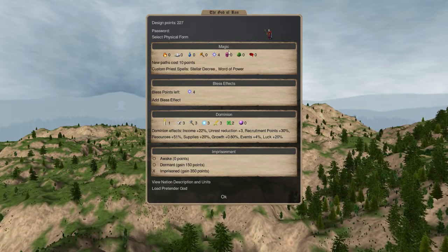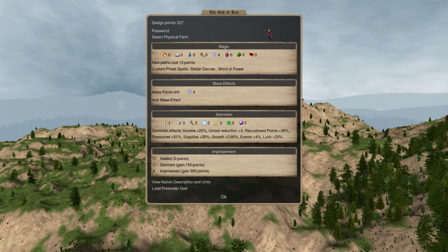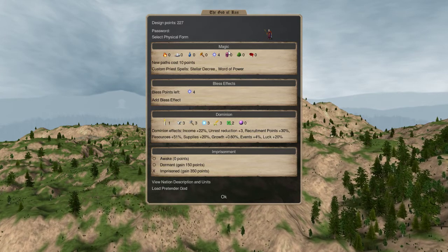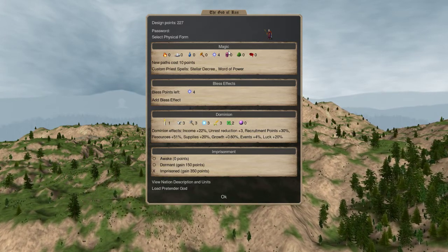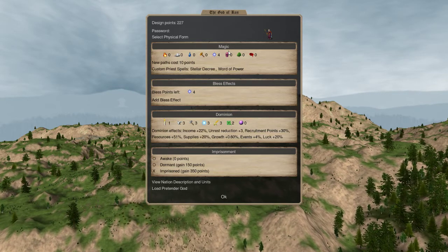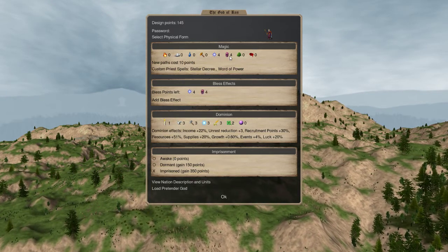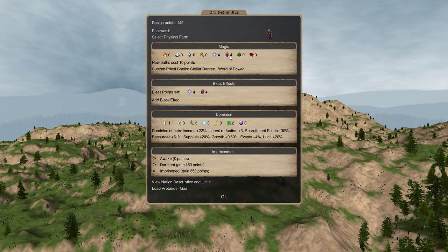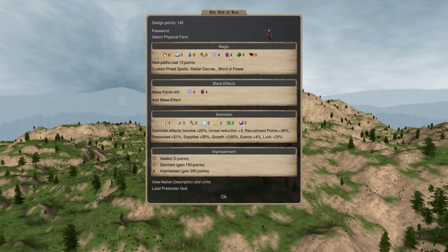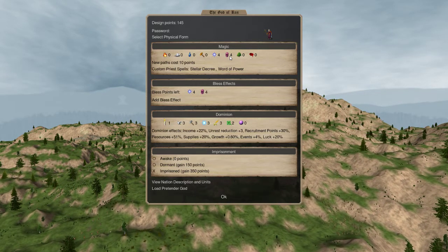Astral magic is generally the stuff that people have to make magic resistance checks to avoid — things like mind control, Soul Slay which instantly kills someone by destroying their soul, paralyzing people, causing fatigue, as well as scrying distant provinces and teleportation. Death magic is pretty self-explanatory: necromancy, decay. You can cause units to age and die, put up enchantments to cause everybody to age and die, hit people with bolts of negative energy, and raise the undead.